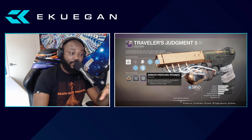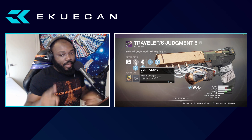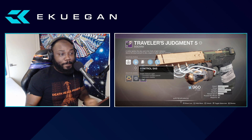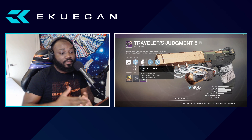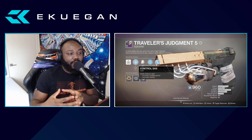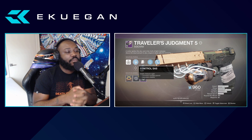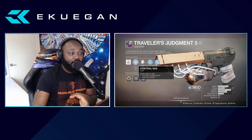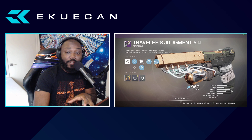Another thing — for those on controller or console, we have the Control SAS sight, which increases handling and stability. A lot of people say the stability on console is rough, so with more handling and stability it is going to make a difference. Control SAS is my preferred sight if I'm using a controller or on console, because it adds plus 10 handling and plus 10 stability. If you also get a stability masterwork, this gun can basically be maxed out on stability.